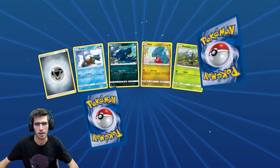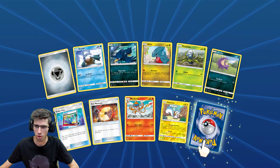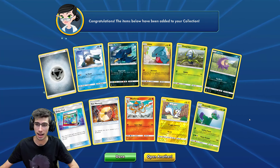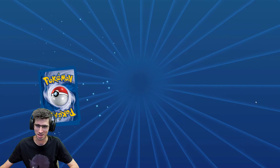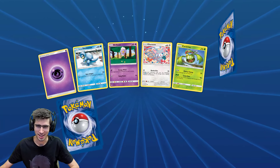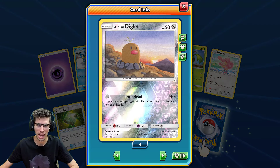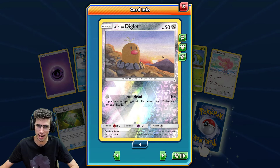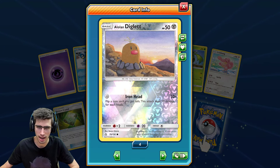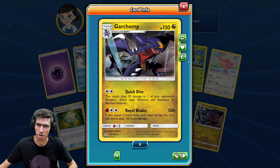No Full Arts yet, but heaps of packs to go. We've got a Pachirisu Reverse Holo and a Roserade regular rare — a bit of lag there, couldn't even load up. Poor PC. Inside this pack we have an Alolan Diglett Reverse Holo — Iron Head, just flip a coin until you get tails, 10 damage for each hit. And another Garchomp, with Cynthia just chilling in the background.